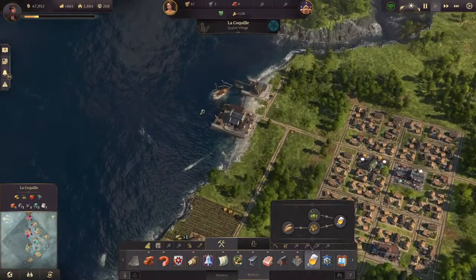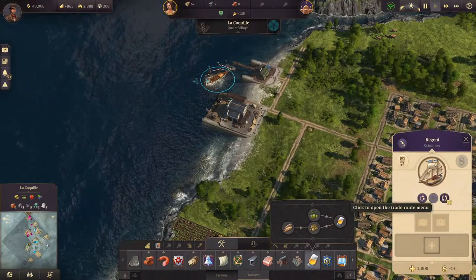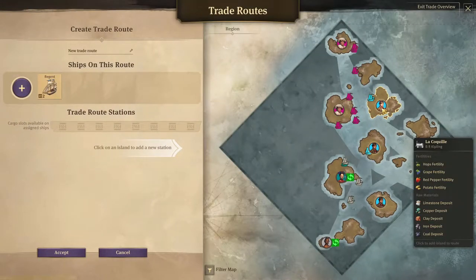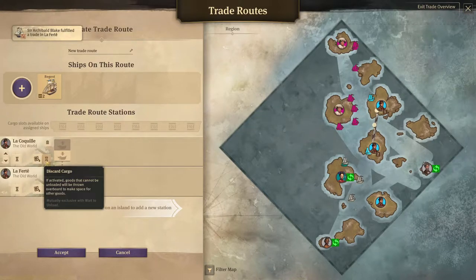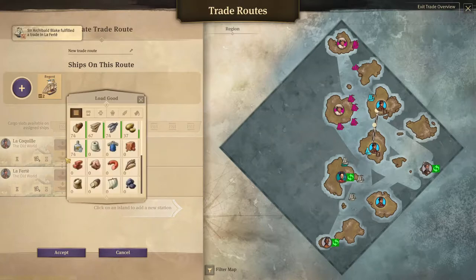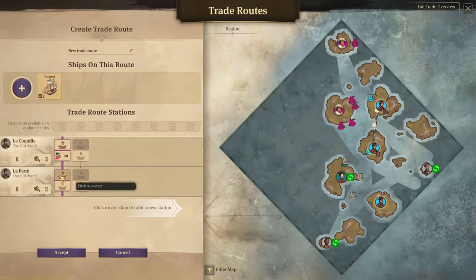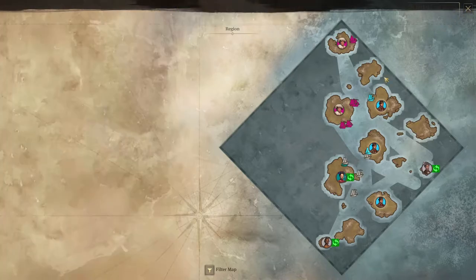And now we have the Shonarovo on this side. So we want to have a trade route from here to here — you will load hops and you will unload hops over here. Okay, so this is done.